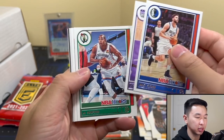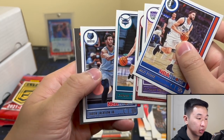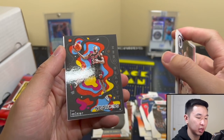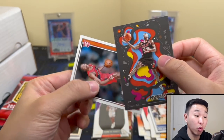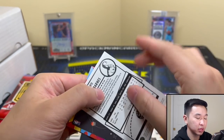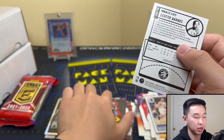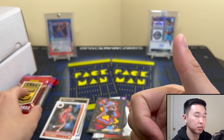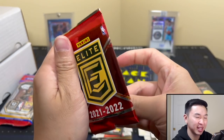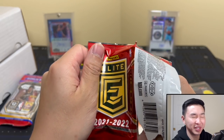Here's the base — oh, we got a baby Jordan there. And hello — Scotty Barnes! I like how they put a little picture on the back. He sometimes has a big hit following him, so I like that — solid rookie. Now I'm ready for elite after that. I feel like that has to be a sign.